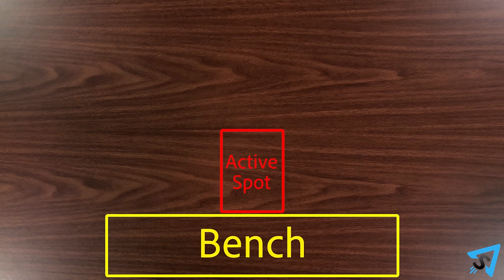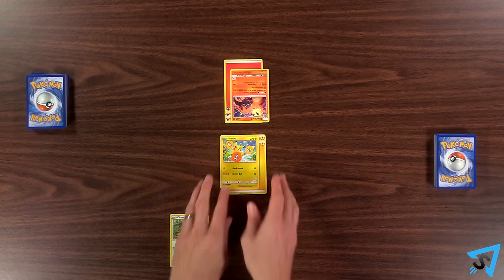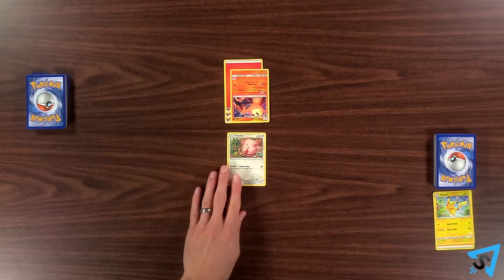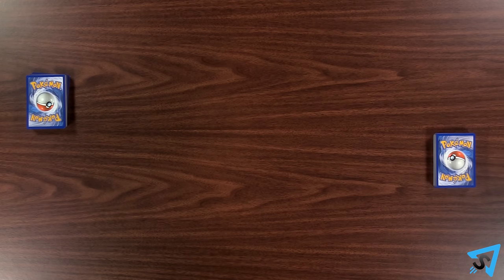On your half, you have your active spot, bench, deck, discard pile, and prize cards. Each player starts with and must always have one active Pokemon. If your active Pokemon is knocked out, move one Pokemon from your bench to your active spot. You may only have one active Pokemon at a time. If you run out of active Pokemon, then you lose the game.